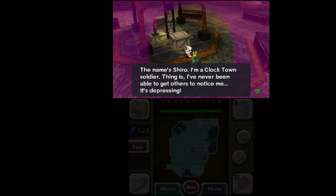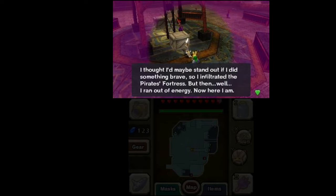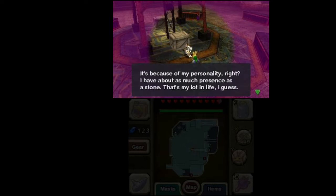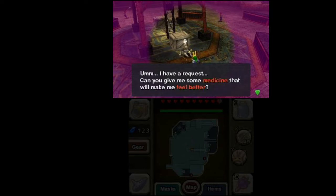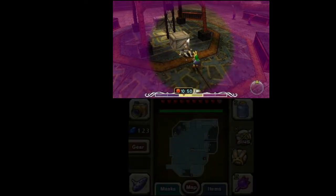His name is Shiro, a Clock Town Soldier. He says: 'I've never been able to get others to notice me. I thought I'd maybe stand out if I did something brave, so I infiltrated the Pirates' Fortress. But then I ran out of energy and here I am. I've been crying out for help for what feels like an eternity, but not even those blasted pirates seem to notice. I have about as much presence as a stone. Can you give me some medicine that will make me feel better?' Well, we have just that — that's why you need the red potion.